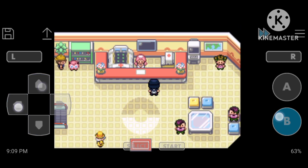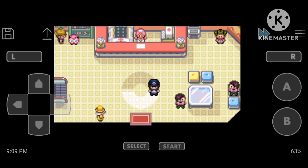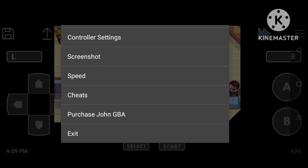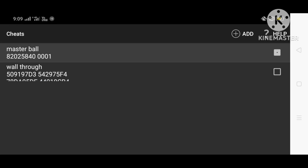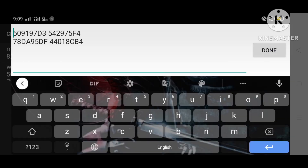Now let's go to our next cheat code, that is the Walk Through Wall cheat code. I will go to the cheat world section. Before, I had deactivated Master Ball, so now we can see the Walk Through Wall cheat code. Yes guys, this cheat code is in front of you, so you can note it down.